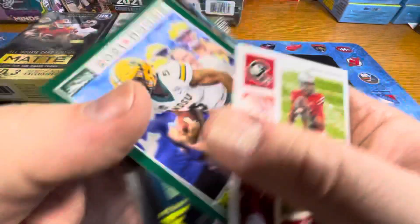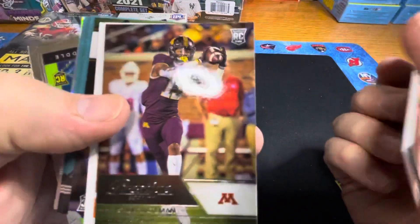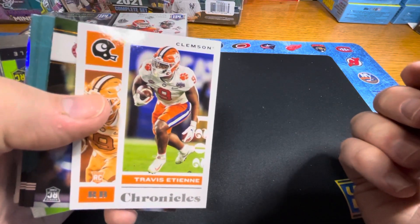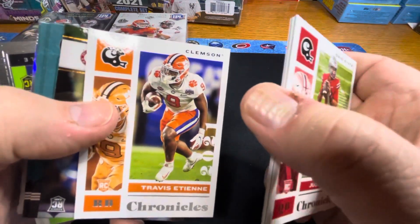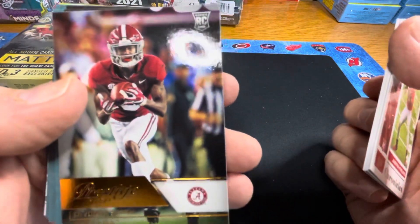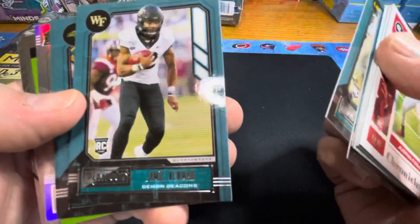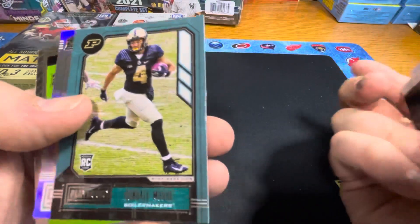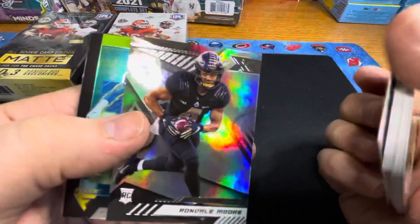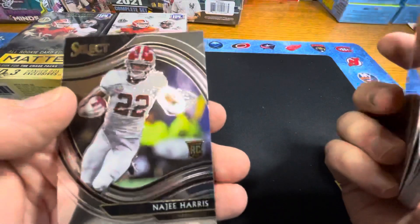Justin Fields. Trey Lance. Javonte Williams. Rashad Bateman. At least they have the rookie symbol on them — not sure if they're all quote-unquote rookies. Travis Etienne — it's like a French pronunciation. Devante Smith. Kyle Pitts. Jamar Chase. Jamie Newman. Trey Lance again. Rondell Moore. JVN Hawkins — no auto in that pack. Rondell Moore. Jalen Waddle. And a Najee Harris.